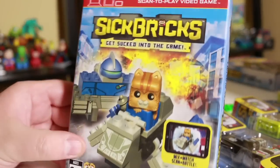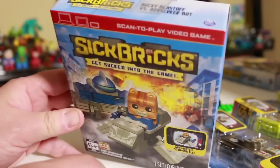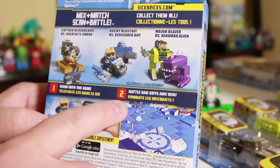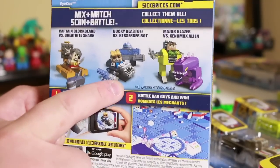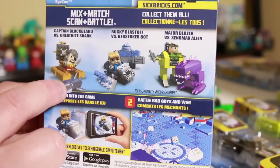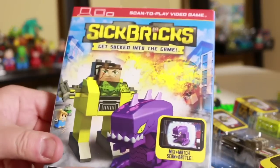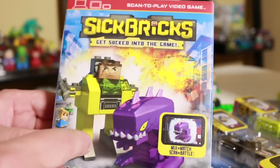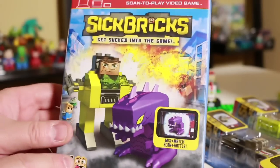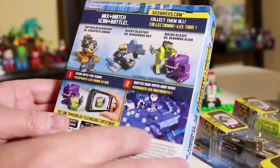Here's another mini play set. This is Bucky Blastoff versus Berserker Bot. It's kind of like a hovercraft or something. And I've seen, one of the worlds I'm in, a boat that I need to beam in so I can get to some new areas. This kind of reminds me of Avatar, the little bad guy in Avatar. Major Blazer versus the Xenomax Alien. Blue Alien there, Major Blazer.